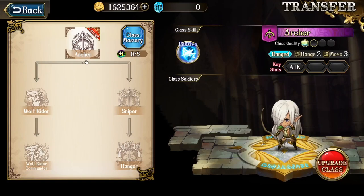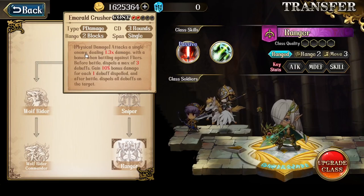Her other attack skill comes from the Ranger class, and it's Emerald Crusher. It attacks a single enemy dealing 1.3 times damage, with a bonus when battling against Flyers. Before battle, it dispels a maximum of 3 debuffs, and you gain 10% bonus damage for each debuff dispelled. After battle, it dispels all debuffs on the target. It has an odd trigger effect where Elestrial needs to be debuffed to have increased damage. I've also been wondering about the secondary effect where it dispels all debuffs on the target — I'm wondering if that actually dispels all buffs on the target, which would be a disadvantage to you.